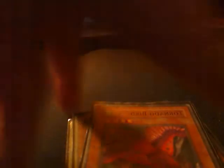We also have two Upstart Gold Ninjas, two Thunder Kings, three Penguin Soldier — most annoying card in the game — and one Morphing Jar.